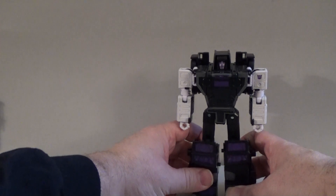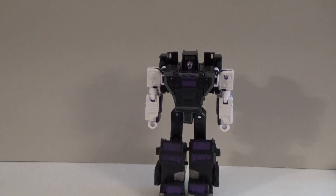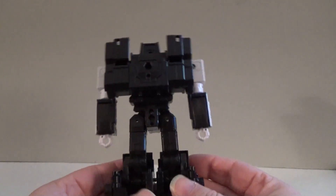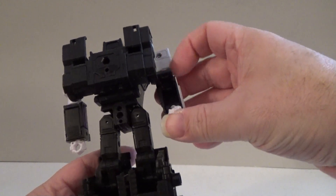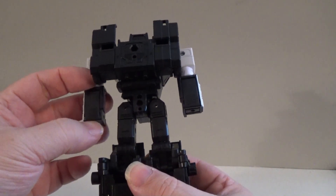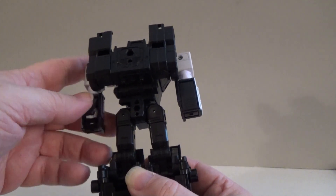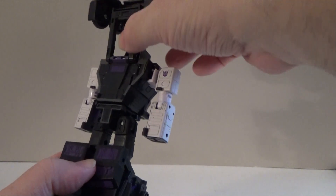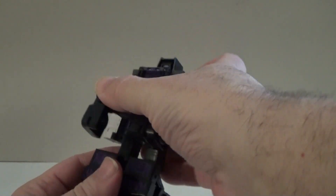Our next focus will be on Motormaster himself. To get Motormaster ready to form the torso of Menasor, we start by turning him around to his backside. We're going to open these little panels up, fold his hands inside his arms, and then close them back up — a rather simple procedure. Then we come around here and take the back piece with the wheels, fold that around, then fold the wheel section up and lock it into place.